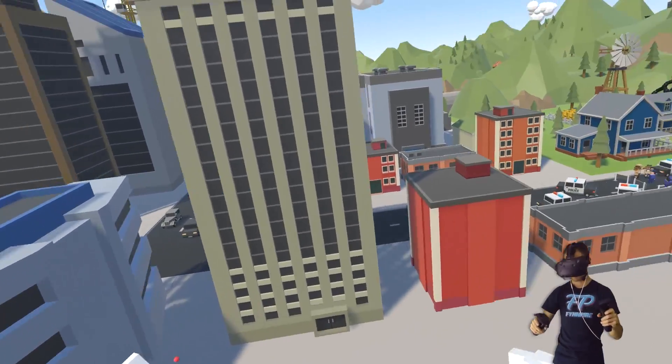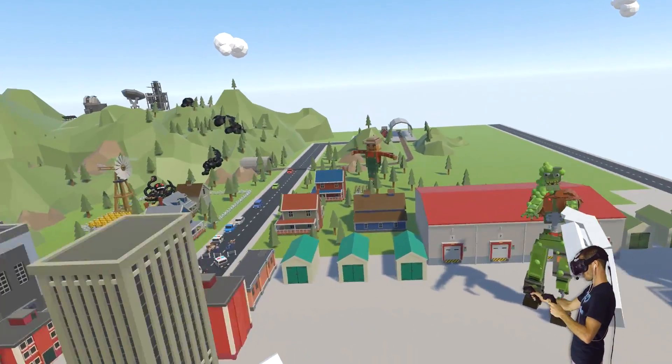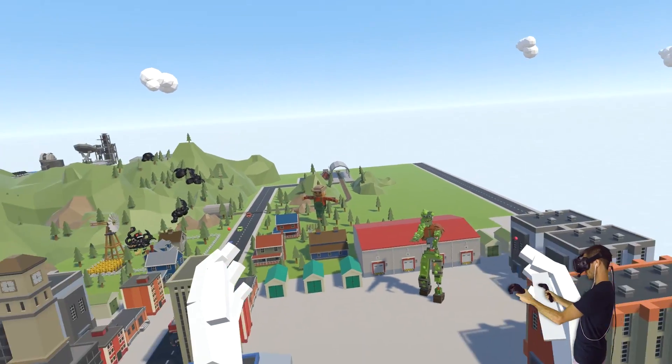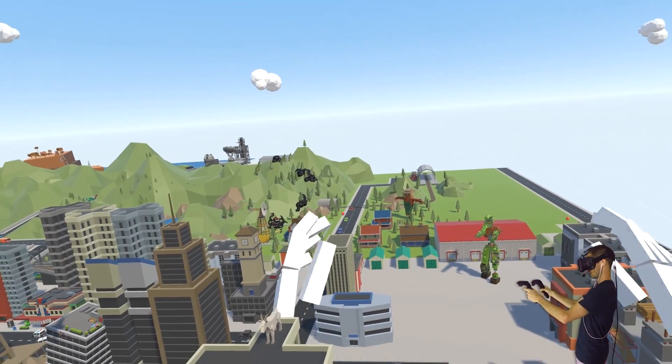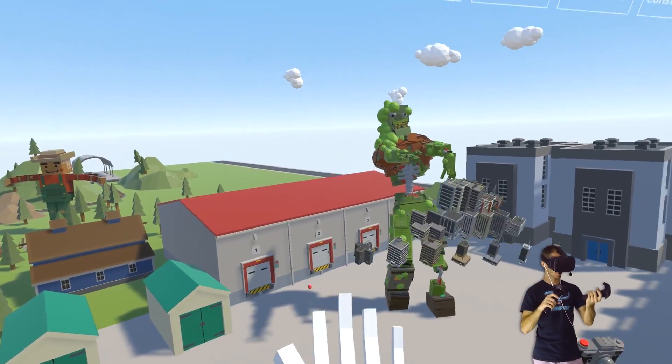I think this one is probably the biggest and most building-looking building that we've got. Okay, there we go. That looks pretty good. Now let's start getting some zombie people. Let's just turn the world around. Stop zooming — turn. Good, good, good. Now let's get some zombie-looking dudes. We need to get some people.